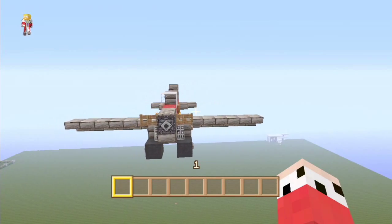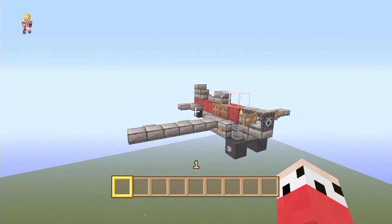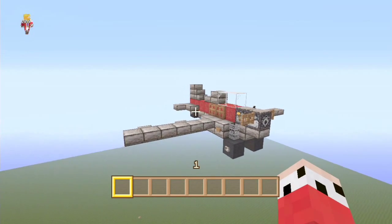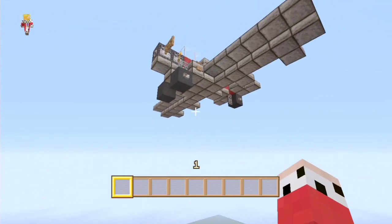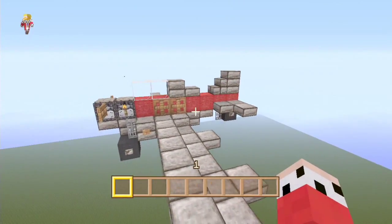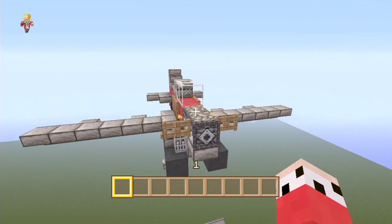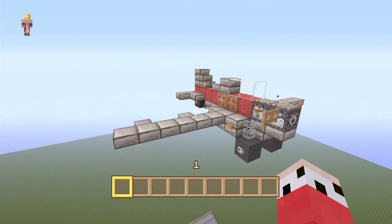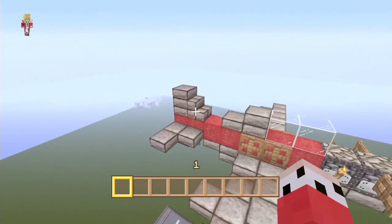Hey guys, you're watching Z1 and Only, my name is AJ and we are back on another episode of MiniTutorials. It's been a little while since we've done it and I've got this plane design - I think it's really cool, sort of between an acrobatics plane and a little private Cessna plane. Really cool little design with some really unusual ways to use some blocks.